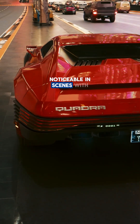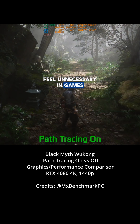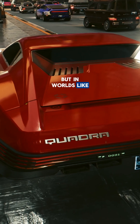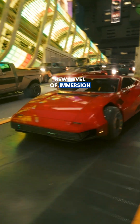Path tracing is most noticeable in scenes with multiple lights bouncing on polished and reflective surfaces. That's why it can feel unnecessary in games full of vegetation, with no mirrors and with only the sun as the main light source. But in worlds like Cyberpunk, packed with neon signs, glass, and shiny metals, it creates a whole new level of immersion.